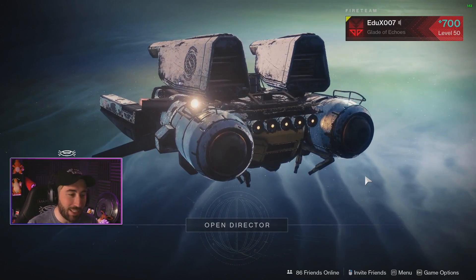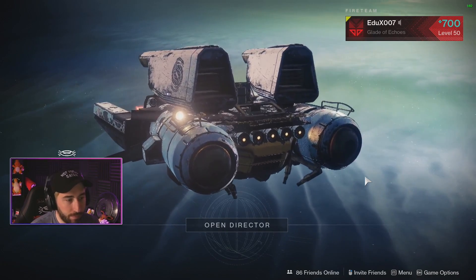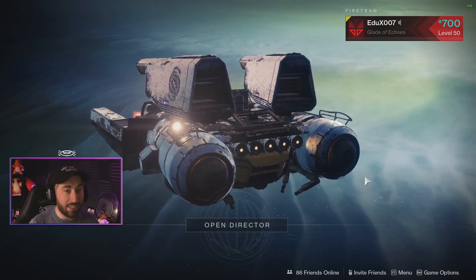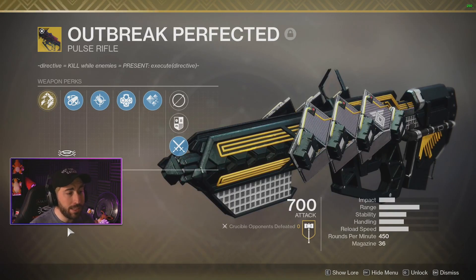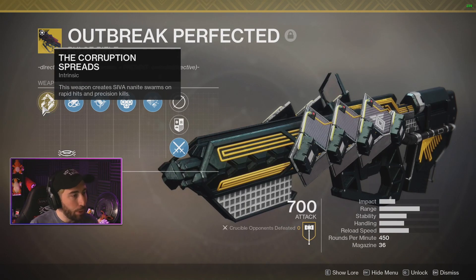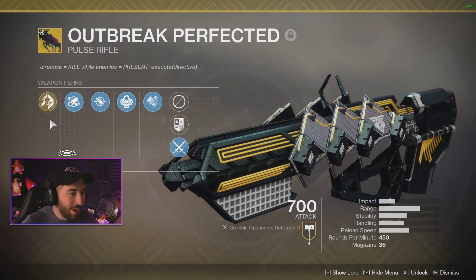If you're curious what that ship is, it's literally what you get for doing all the Outbreak Perfected and getting the new SIVA Nanite upgrade for the catalyst. That's a mouthful. Now look at that beautiful freaking Outbreak Perfected. We already looked at the gun basically three weeks ago — if you don't know what it is, it's basically Outbreak Prime. It is Outbreak Prime.